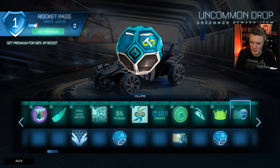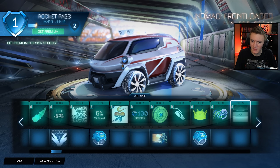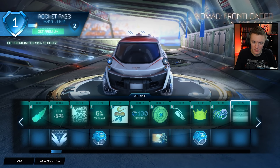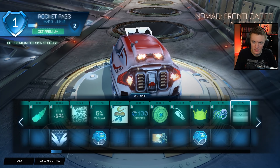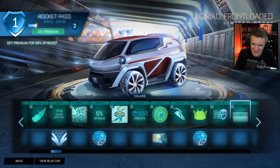Uncommon Drop. Skulladelic — okay, that's pretty trippy, I kind of like that. We got Nomad Front Loaded — front, back. It just labels what the front of the car is and what the back of the car is.